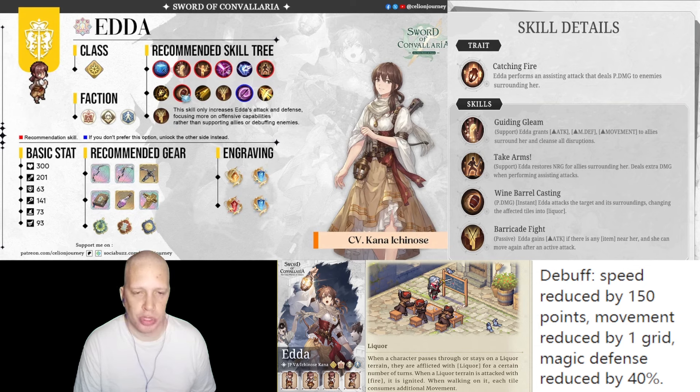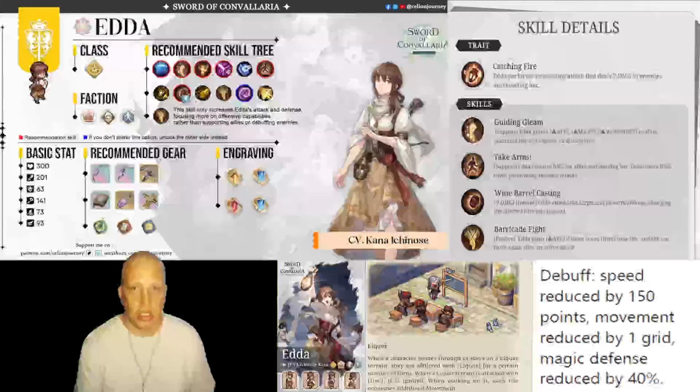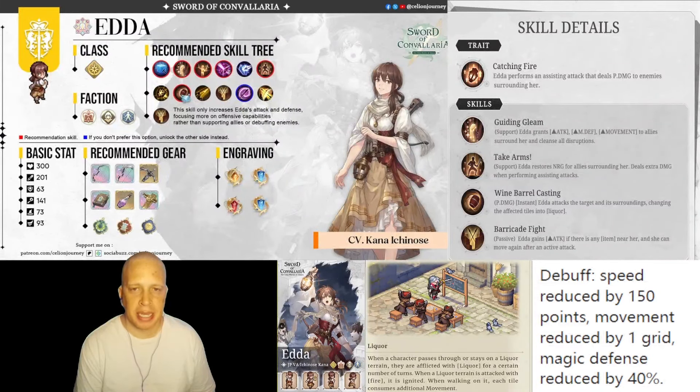I'm personally going to be pulling for her. Whether you should pull for her or not depends on where you are on your account. If you're gasping on pull currency right now, you might want to skip it because there's going to be some really strong characters including supports coming. But if you've got some spare crystals to spend, I think she's worth throwing in at least 30 pulls towards.